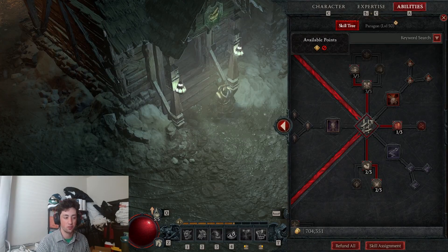Tip number six: do not be afraid of respeccing. In other games like Diablo 2, you only get to do it twice on a character. But in this game, you can respec everything and it's pretty cheap, honestly. They make it intended so that you're doing it as many times as possible. If you want to change your build or you did something wrong, just switch it — don't sit on a build you don't want. Go for it. Gold is not a problem at all for respeccing.